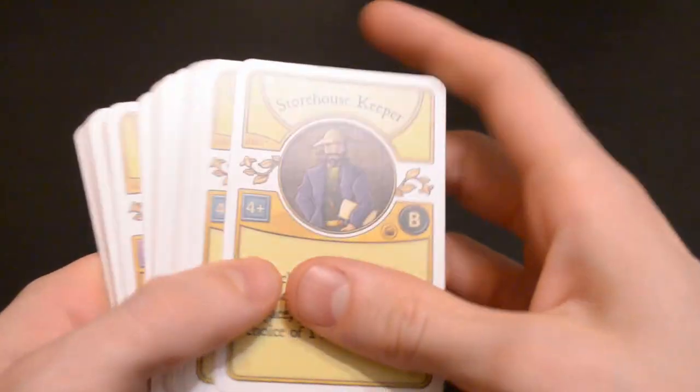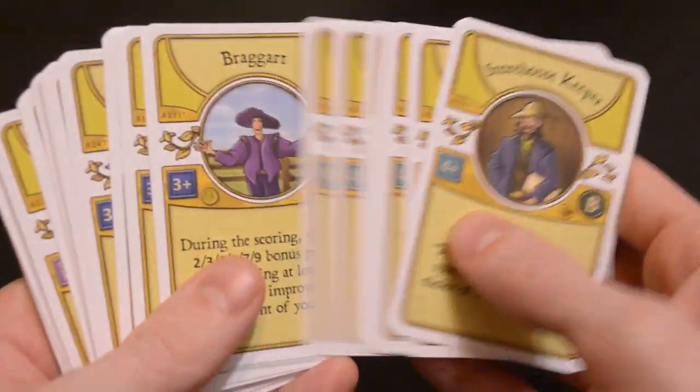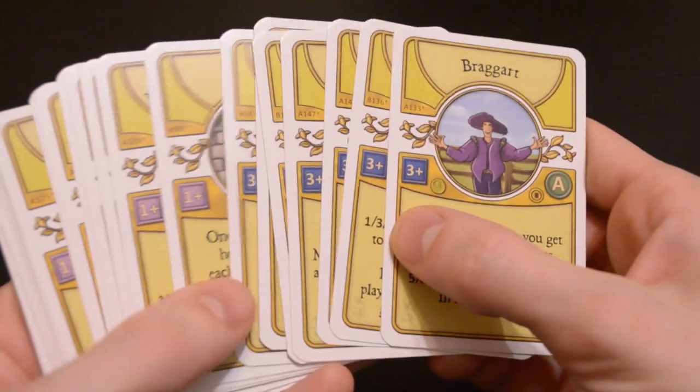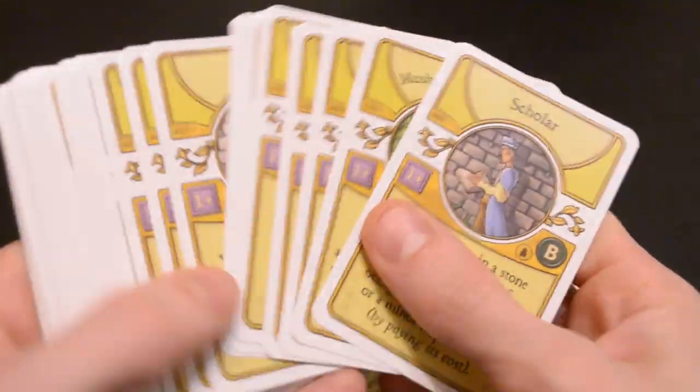To set up the yellow deck, we may need to take some cards out depending on the number of players. The symbol on each card corresponds to the number of players. If you only have 1 or 2 players, use all the cards with the 1-plus symbol. For 3 players, add all the cards with the 3-plus, and for 4 players, add all the cards with the 4-plus. Shuffle this deck and deal out 7 cards to each player.